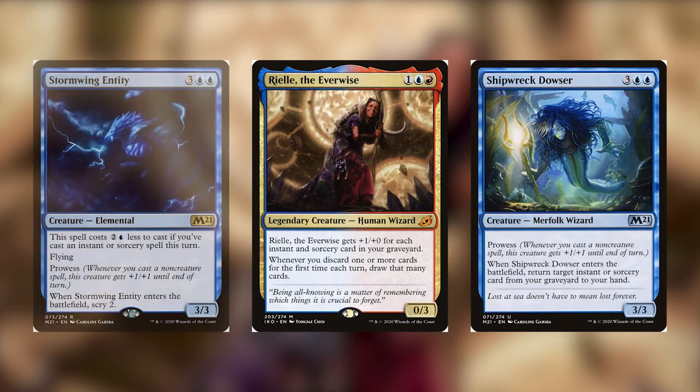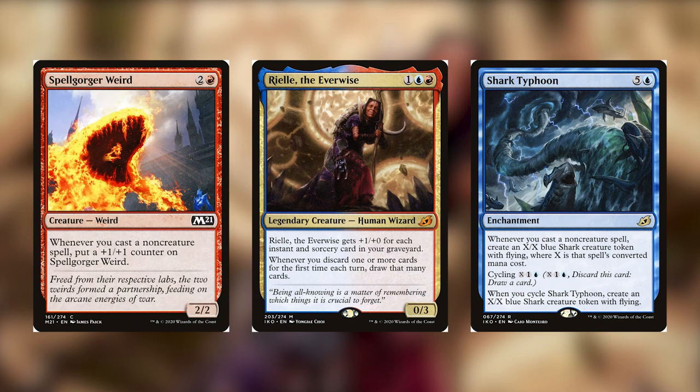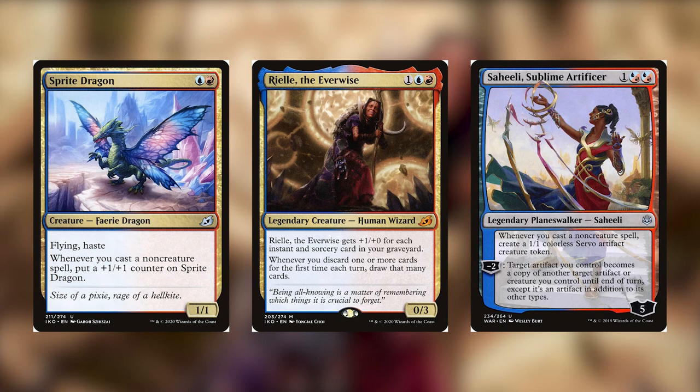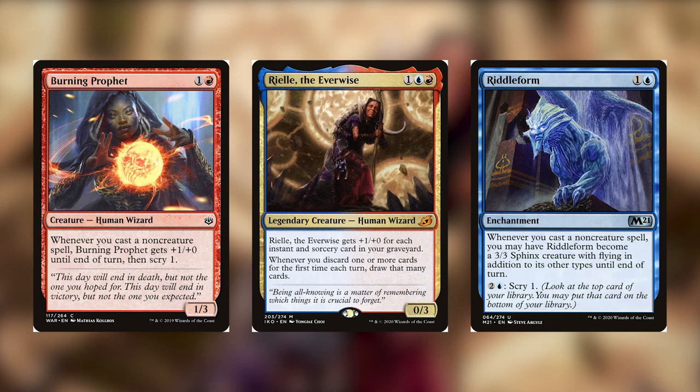Any card with Prowess is going to work well. Shark Typhoon and Spellgorger Weird both trigger whenever you cast non-creature spells. Shark Typhoon's really good. We have Saheeli, Sublime Artificer — whenever you cast a non-creature spell, create a 1/1. Sprite Dragon — whenever you cast a non-creature spell, put a counter on it. And God-Eternal Kefnet is really awesome, because whenever you draw your first card each turn — which can be on your opponent's turn — you can reveal that card, and if it's an instant or sorcery, you can cast a copy of it for two cheaper. Generally, you just want any spell that says 'whenever you cast a non-creature spell or instant and sorcery.'